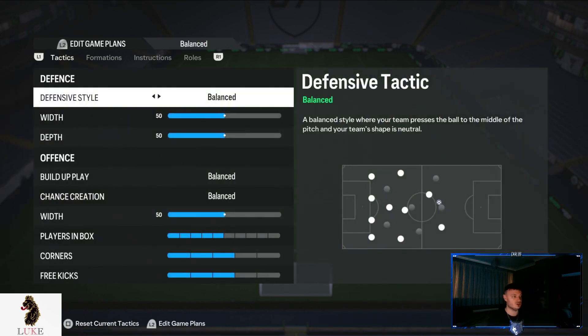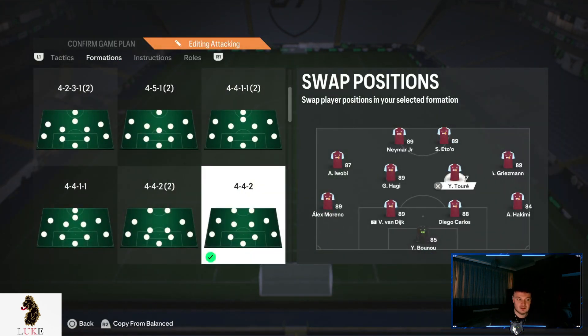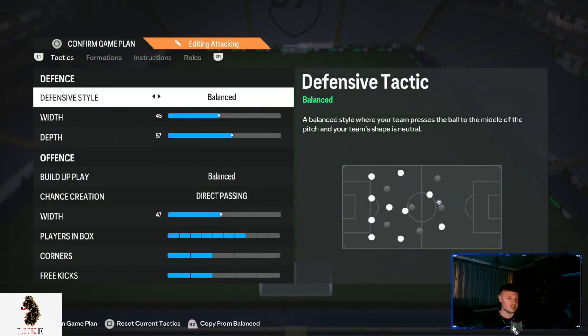So that's the main formation I use. If I am struggling to create anything in the 4-3-2-1, I will switch up into my attacking custom tactics, which is the 4-4-2. I won't go into too much detail with this because I don't really use it that much — only in some games where I feel like I'm not creating enough in the 4-3-2-1.